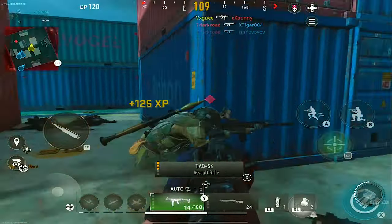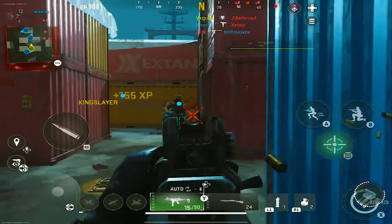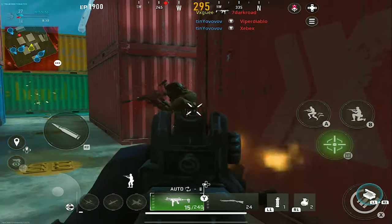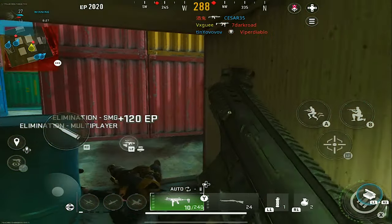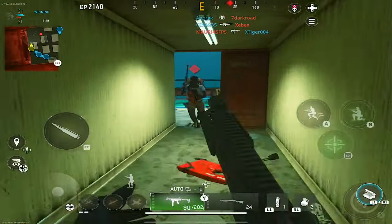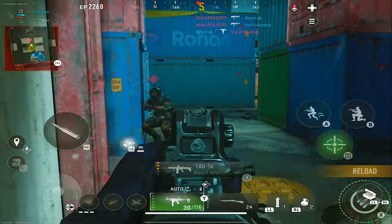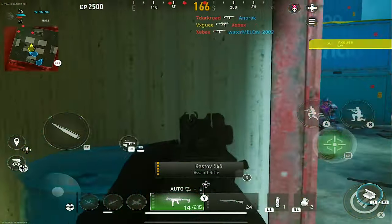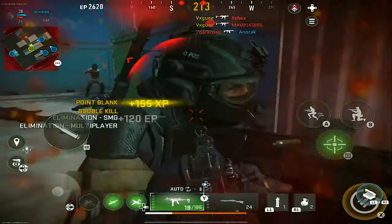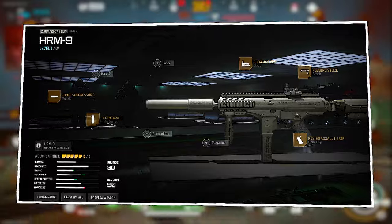Coming in at number three we have the HRM-9, and for good reason. This is for all those players that only like taking close range gunfights and love the fast play style that Warzone Mobile has to offer. Not only does it have a high fire rate, but it has excellent handling, and the mobility is pretty much comparable to the CX9 before it got banned in COD Mobile. The best build for this weapon — the one that makes sure you get the most out of its mobility — is the one I'd recommend right here. It makes me super fast, which I obviously enjoy when playing MP.